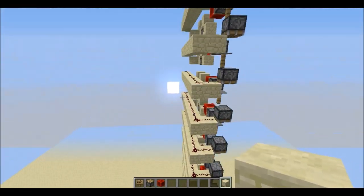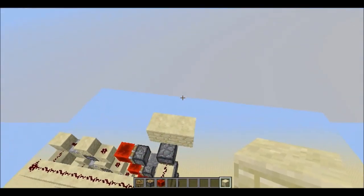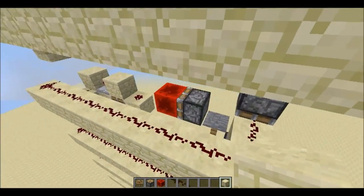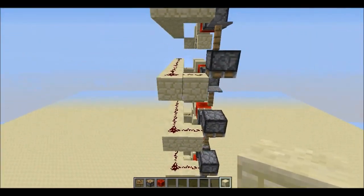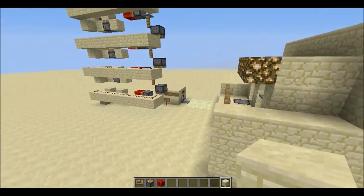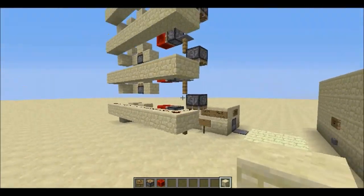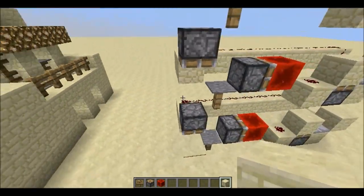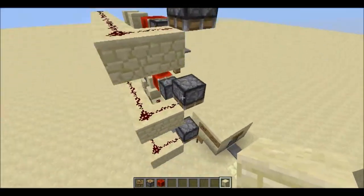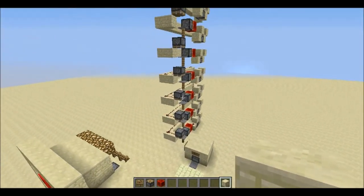I think this video is just for inspiration for other elevator designs and other things you can do with the new piston behavior in 1.9. If you guys have any ideas just leave a comment. Otherwise this is the end of the video and I'll see you guys next time, bye bye.